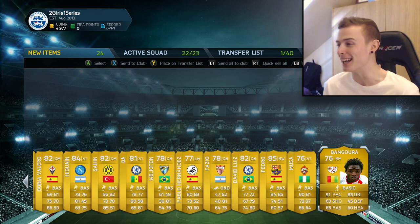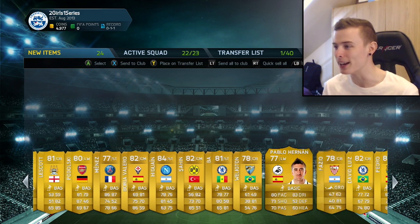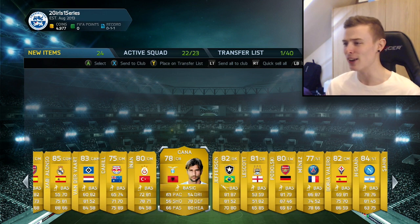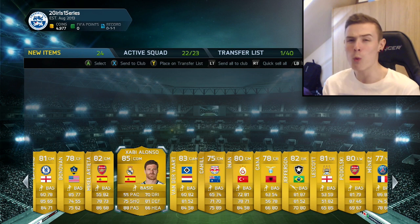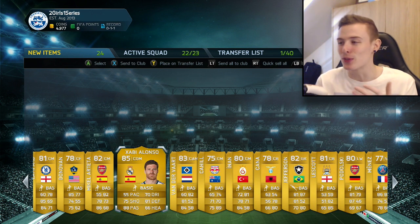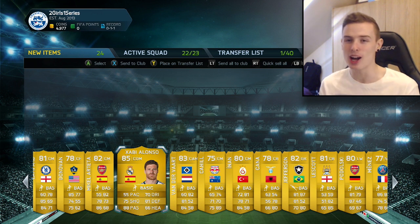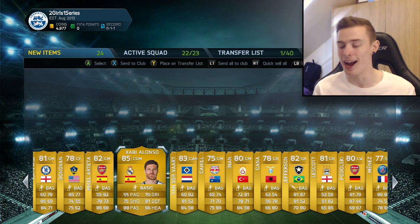I can see myself getting five more terrible packs. Going through the contents: Pedro, David Luiz, Demba Ba, Sahin, Higuain, Menez, Podolski, Lescott, Jefferson, Cahill, Van Der Vaart. Xavi Alonso was the best player and he literally goes for about 2,000 coins. We've got four more to go. If they're not better than that, oh my god, I am going to be angry.